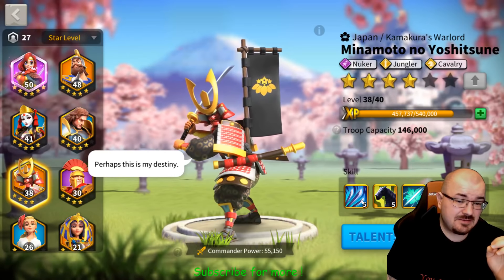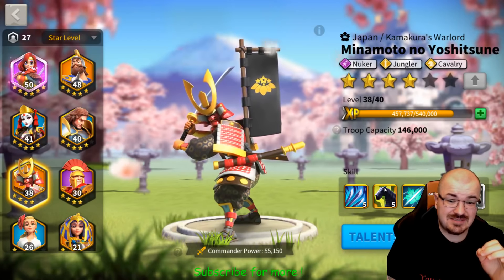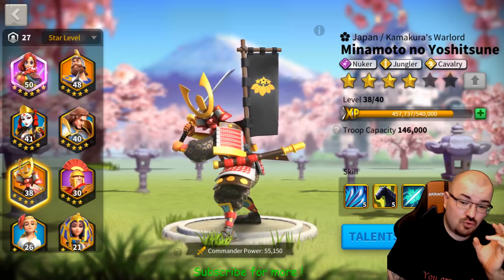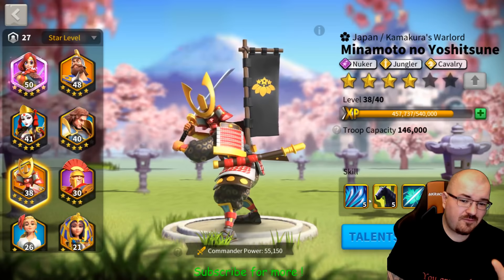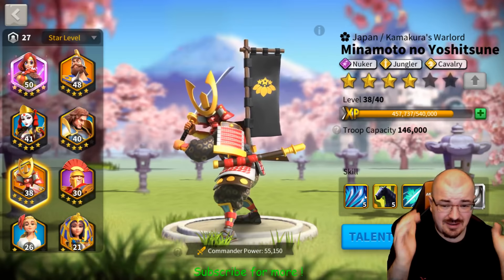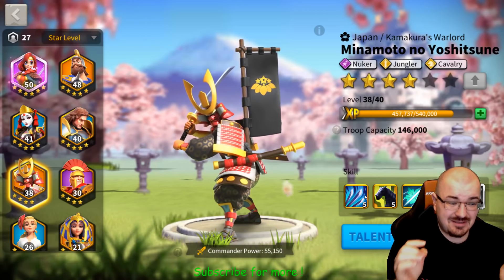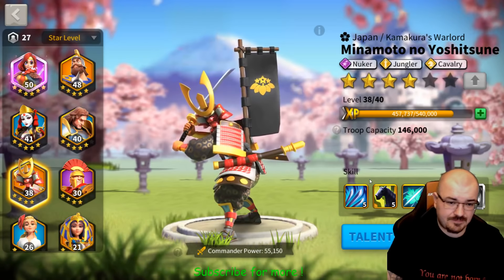My advice: try to keep him at one star, max out his first skill, then at second star max out his second skill. After that it's up to you if you want to spend another 150 dollars to max out his other skills. I would say that with 30 or 40 dollars you can max out his first two skills — I managed to do that and it makes him a very very good nuker and cavalry commander.